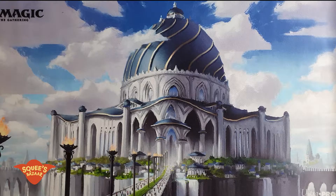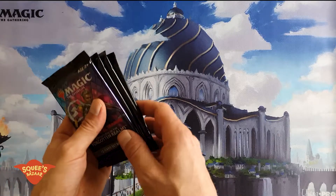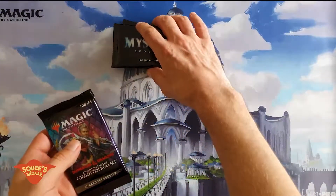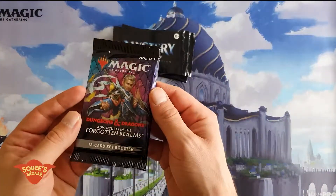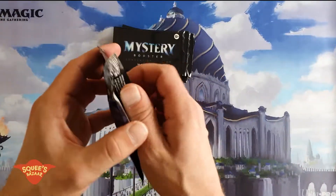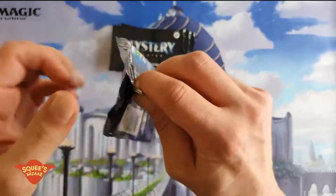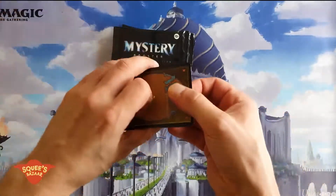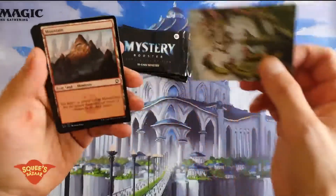Welcome back fellow Goblins. Today we're going to be opening some Mystery Boosters, the Convention Edition, because these were available at the store this weekend, and a D&D set booster that we got from playing our Friday Night FNM. So these are our gains. We'll see if we got maybe a Tiamat, because this card has never been seen on the channel. Let's go.